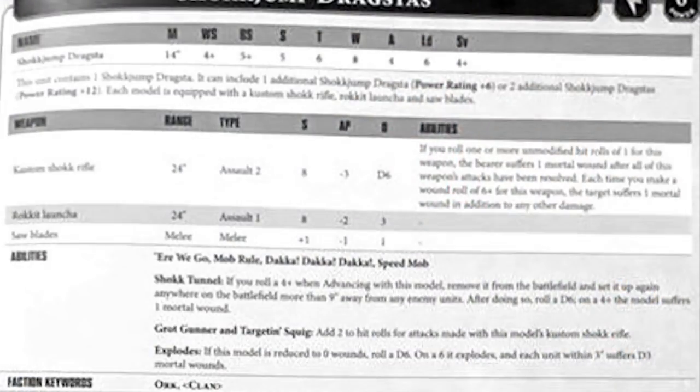Now, let's have a quick look at the Shockjump Dragster, which looks absolutely awesome, by the way. It moves 14 inches, Weapon Skill 4, Ballistic Skill 5, Strength 5, Toughness 6, Wounds 8, Attacks 4, Leadership 6, 4+ save. It comes with a Custom Shock Rifle: 24-inch range, Strength 8, AP minus 3, damage D6. If you roll one or more unmodified hit rolls of 1 for this weapon, the bearer suffers 1 mortal wound after all attacks are resolved. Each time you make a wound roll of 6+ for this weapon, the target suffers 1 mortal wound in addition to any other damage.